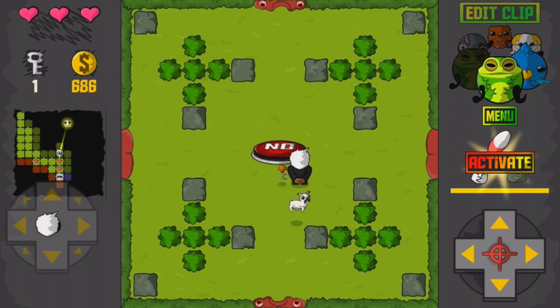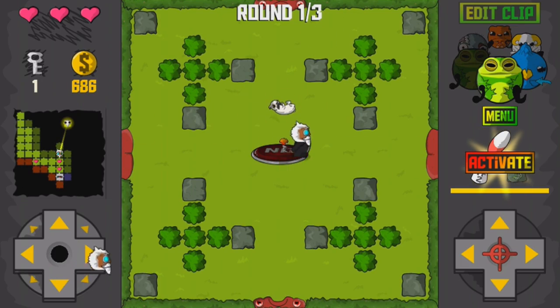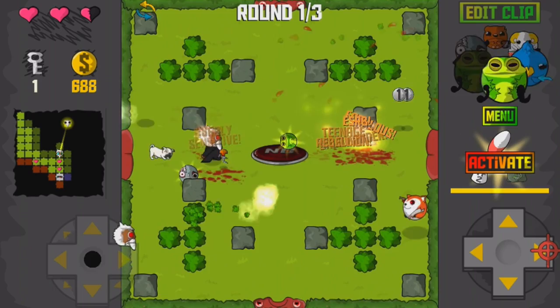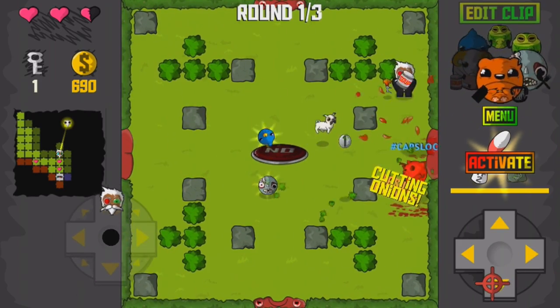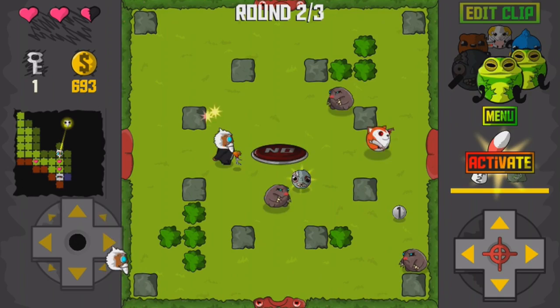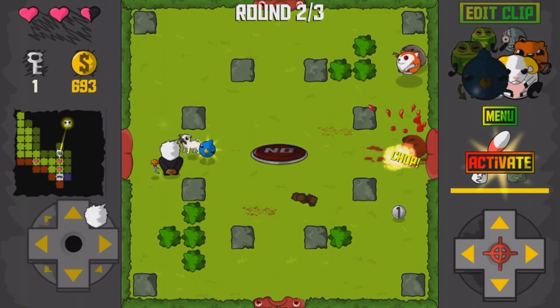Of course, you're the only one capable of cleaning up the place. The controls are simple enough. The left virtual d-pad controls movement in any direction you like, and the right virtual d-pad allows for shooting in any of the four cardinal directions. You've seen controls similar to this in games like Smash TV, Geometry Wars, and The Binding of Isaac.